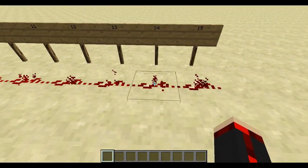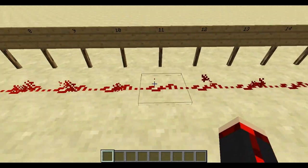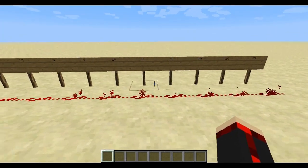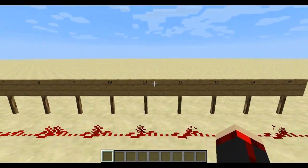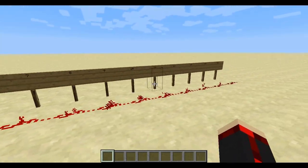Now, the survival aspect of it. What it truly does is detect when the sunlight level changes, or changes in the downward direction. So basically, it detects when the sun's going down, but it doesn't detect when the sun is going up. So you can use this in survival to tell when the sun is going down, kind of as a warning system, so to speak.